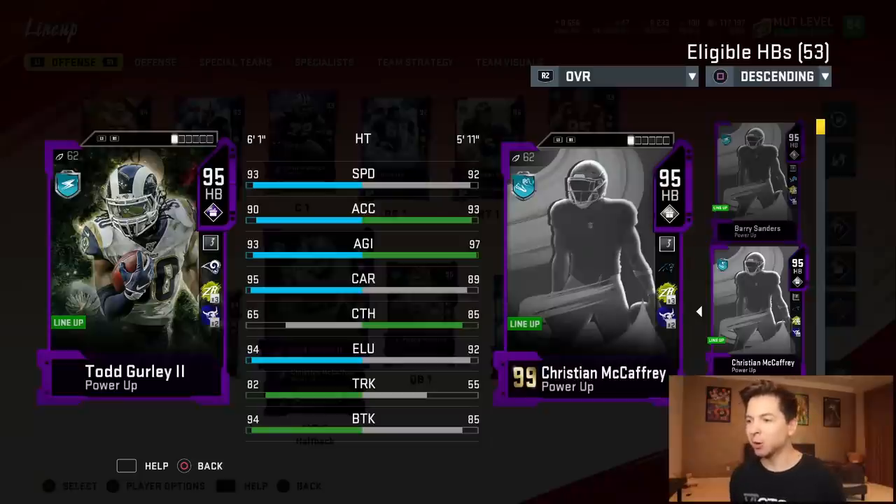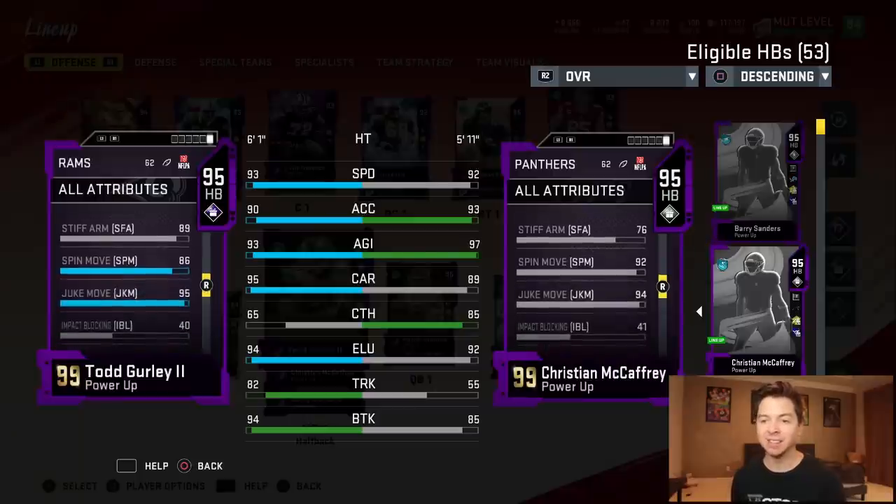Let us compare him to Christian McCaffrey — you would think he's a ghost card. Gurley has 93 speed, 90 acceleration, 93 agility, 95 carrying, 94 elusiveness, 82 trucking, 94 brake tackle, 89 stiff arm, 86 spin, and 95 juke move.